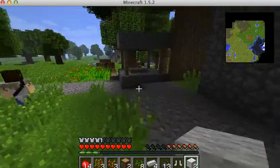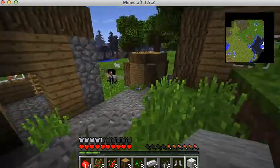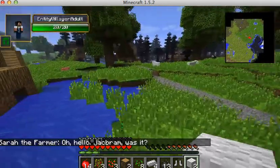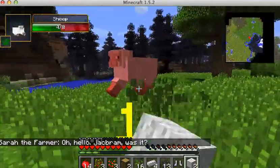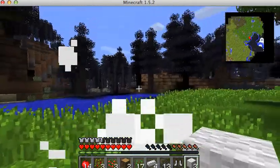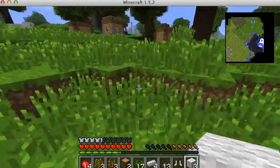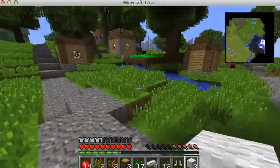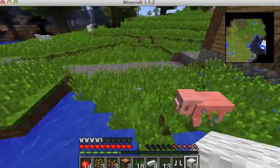Oh, those are guards. There's guards of the village that actually guard people, and then there's actual villagers. If you see new mobs like this one — if you don't know what it is, it's just that there are plenty of new mobs. I don't even know what some of these mobs are.